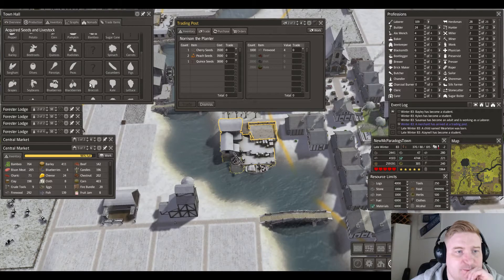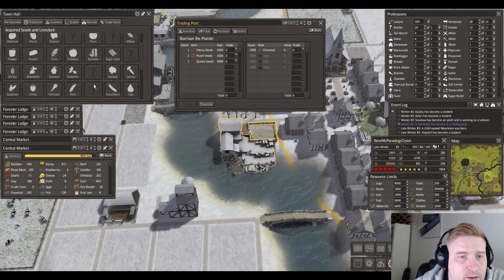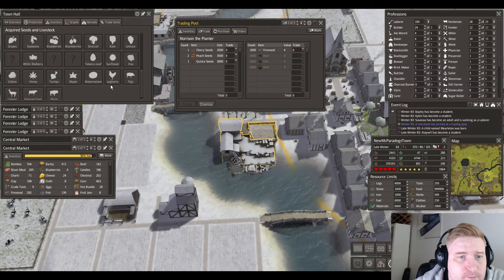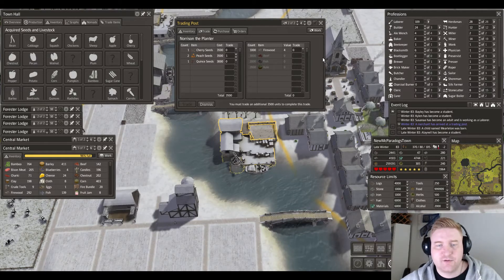Quince is here and then the peach — I've got the plum but I don't see the peach anywhere. Let me just check here to be sure. Peach, peach, peach... no peach so far and I have no peach. Let's get that — you have two seeds, so that's 350.